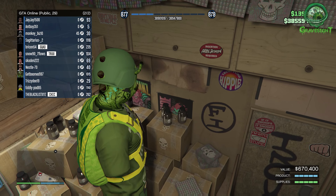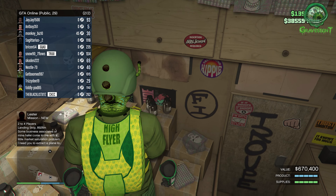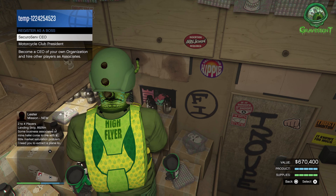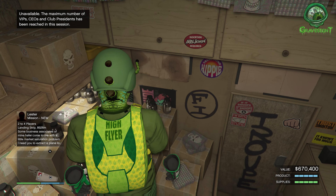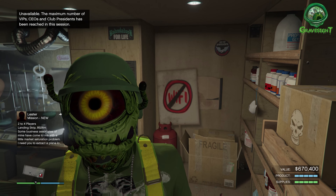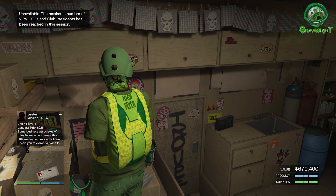Right here I'm in a full public session that just happens to have too many CEOs. So it's going to be up to you whether you want to change sessions or just wait around until you can actually register as a CEO and do your sell mission. This may take a couple minutes, as sessions only allow a certain amount of CEOs and MC presidents to be present at one time.